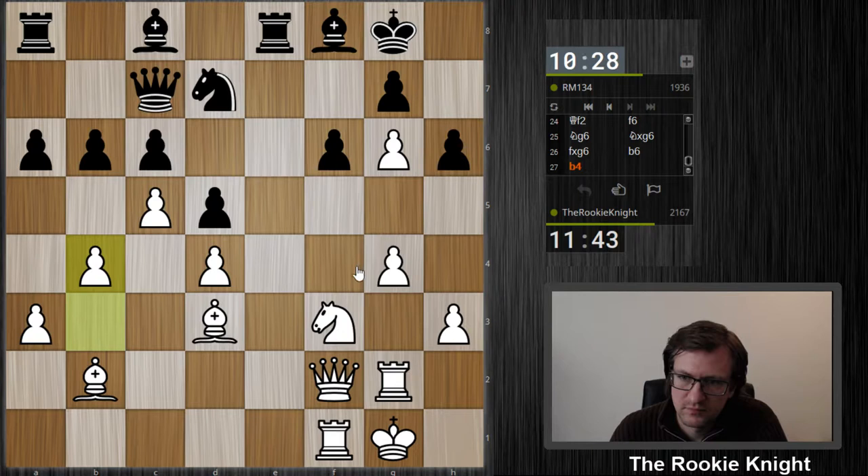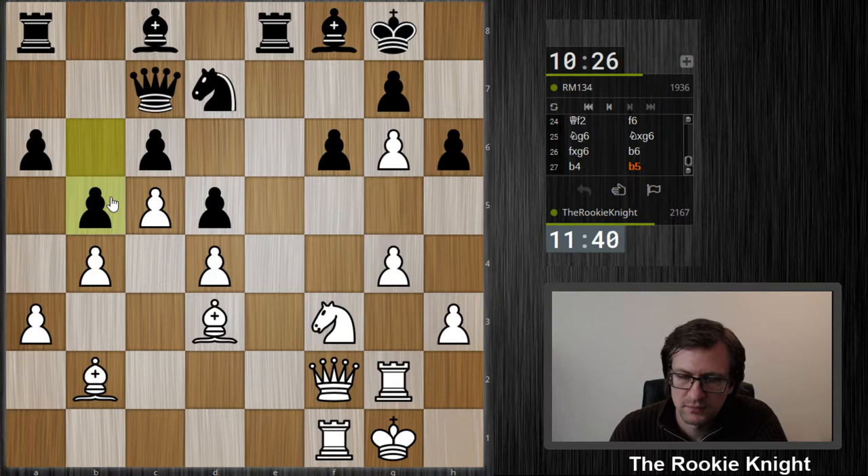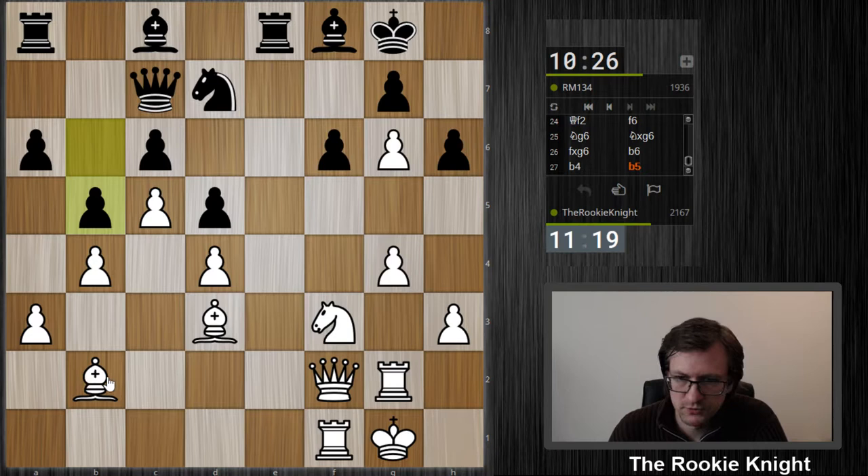g5 — he takes, I take with the knight, he takes, I play knight, queen f7 check, and then maybe a mate on h4 with the rook. He closes everything. If he takes with the pawn, I take. I'm not threatening anything — that's the point. This bishop is doing nothing, so let's reroute it — maybe knight h4. I want to play bishop to f4.